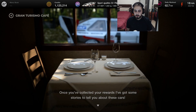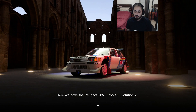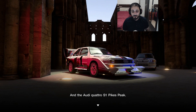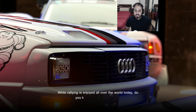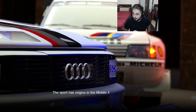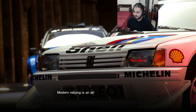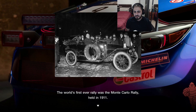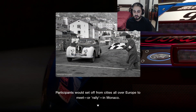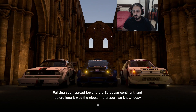Let's see what Luca has to say about Group B rally cars. I said GRB last time, but it's Group B. Rally cars are built for rallies — time trial races which take place on public roads. Here we have the Peugeot 205 Turbo 16 Evolution 2, what a name, and the Audi Quattro S1 Pikes Peak. Both are legendary rally race cars that were on top of the game in the 1980s. The sport has origins in the Middle Ages in a ritual where knights rushed or rallied to their lords. Modern rallying is an attempt to recreate this ritual in the automotive age. The world's first ever rally was the Monte Carlo rally held in 1911. Participants would set off from cities all over Europe to meet or rally in Monaco, and before long it was the global motorsport we know today.